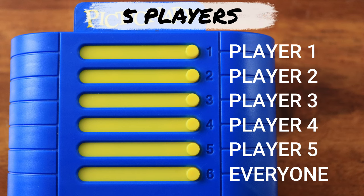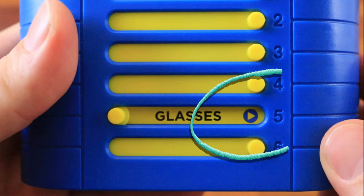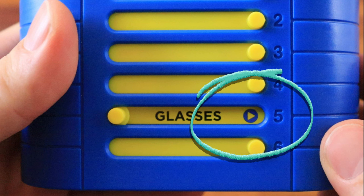If you're playing with five players, each player looks at one hint and everyone peeks at the sixth hint as a group. Don't let the other players see your hint. If this symbol appears next to the hint, it means that the big clue will be from a movie or TV show.